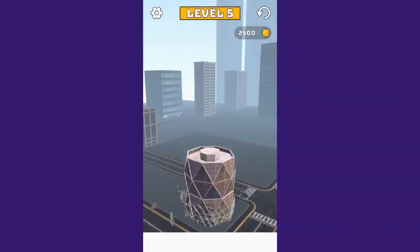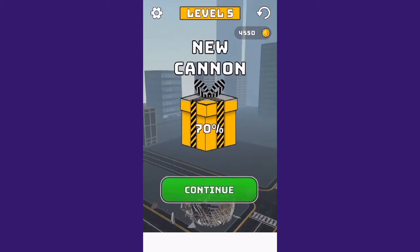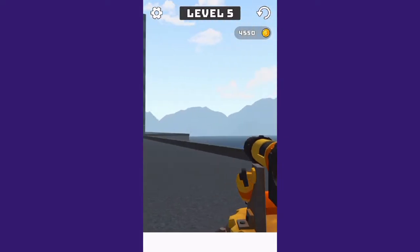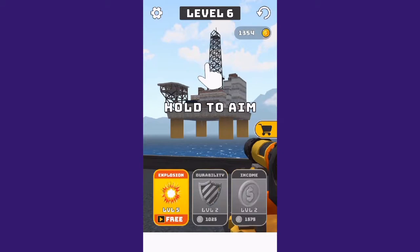There we go. I like how it's squished. I got 4000 — let's go to another building. Oil rig!